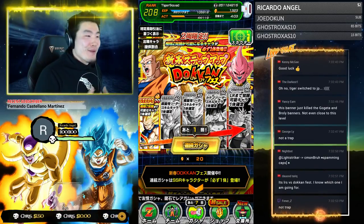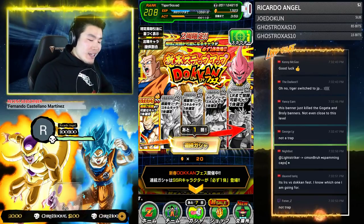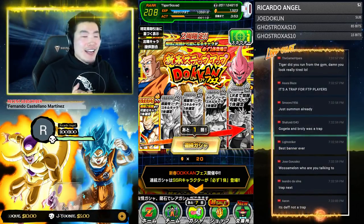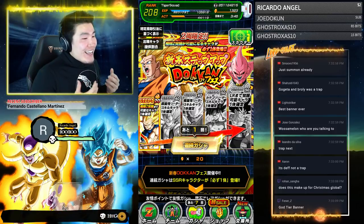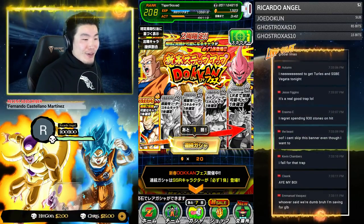As you guys can see, I do have a fair amount of stones, so I'm not really scared to spend on JP. Unfortunately on global I am a little bit low on stones at the moment — I'll probably pick some up with the sale coming up. But I did make a mistake with the Hit banner and I spent a lot of stones there. Let's focus on this right now. If it's a trap banner, it's the best trap we've ever gotten, man — this is the real Christmas banner for global.